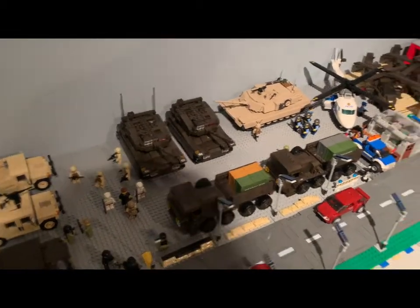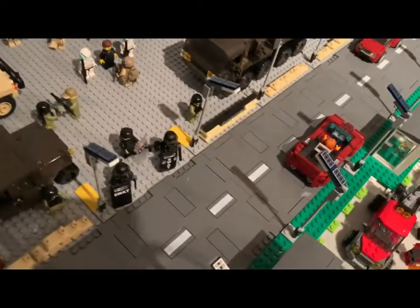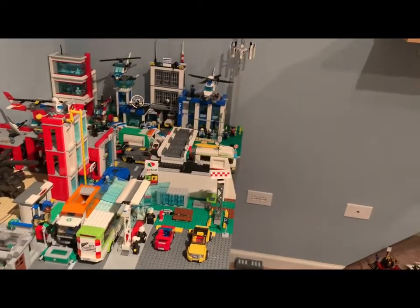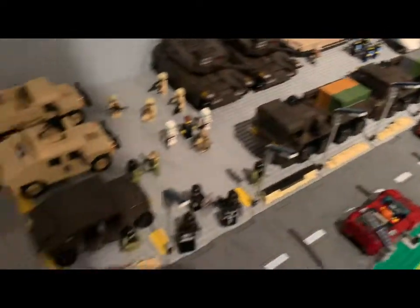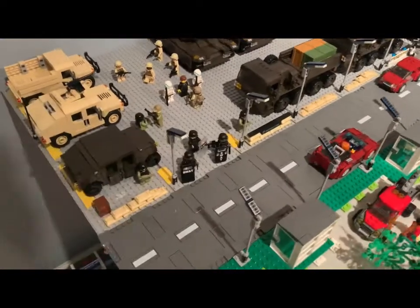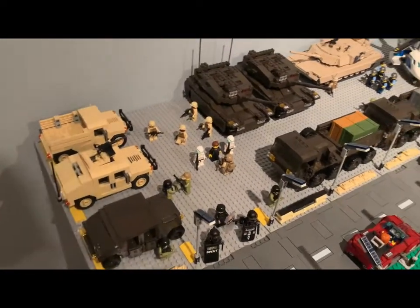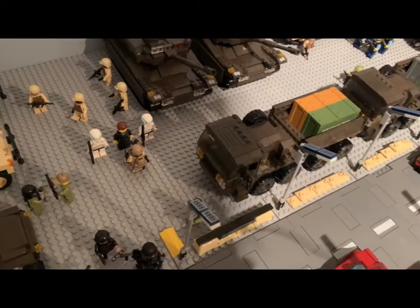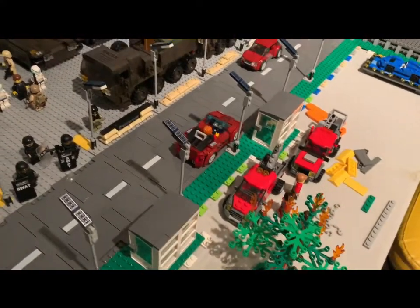We'll move over here to the military base. It's pretty simple — there are no structures or buildings, it's more of just a staging area for military vehicles. One day I might add some structures like an entry gate. I put the SWAT guys there because that's where it made the most sense — there are already a lot of cops over at the police station, so they're here to block off the base. We got some humvees over here, and I used the speed bumps from the road plates as parking spot markers, like the longer stones at the edge of parking lot spots.